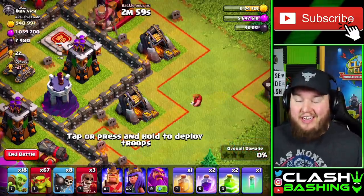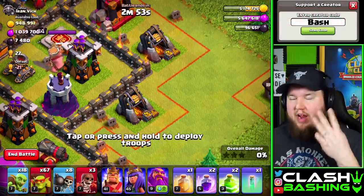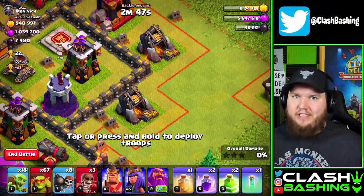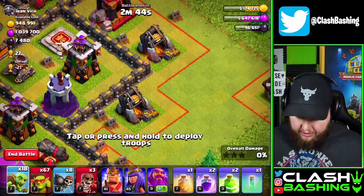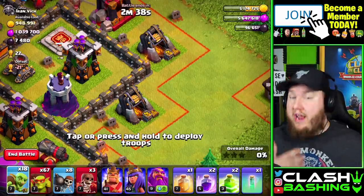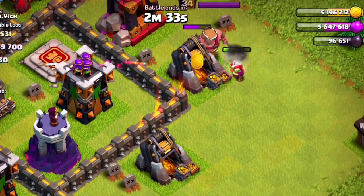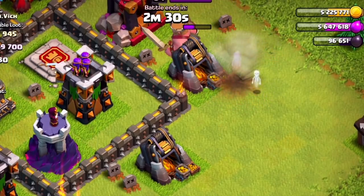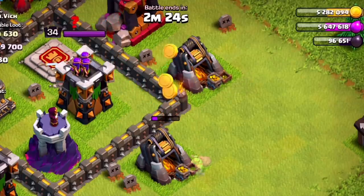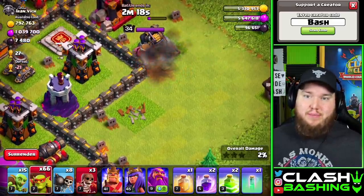So the biggest question around super troops is: is it worth that 25,000 dark elixir every single time? Remember, one sneaky goblin is the equivalent of three regular goblins because it takes three housing space. Think of it as one sneaky goblin equals three regular goblins. We're going to put in three regular goblins right here, away from the wizard tower, and see if they can get this resource by themselves with regular defenses. Look at that — they can't get it. However, one sneaky goblin, even with the wizard tower there, will get this down by itself. That's where the value comes in.